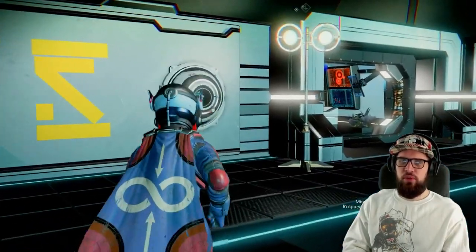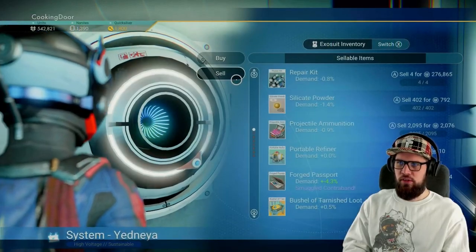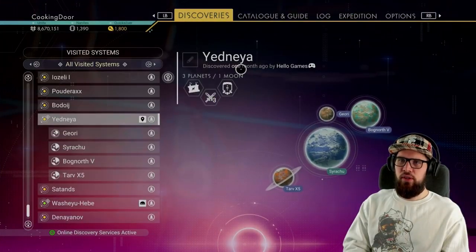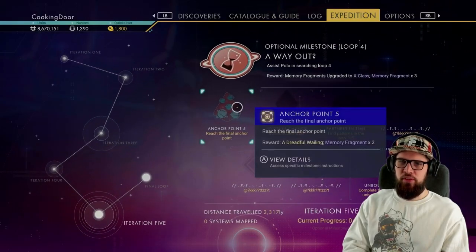After you've done so, you will also want to sell off some valuables we received in the previous phase, like for example these Underactive Treasures. Make sure that you are in the Yadnaya system and that the Anchor Point 5 milestone is being tracked.